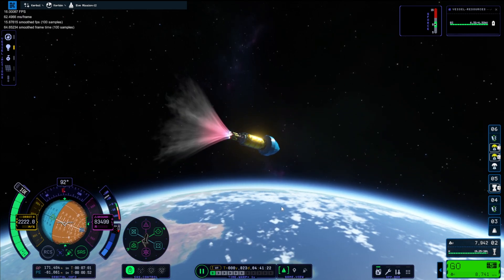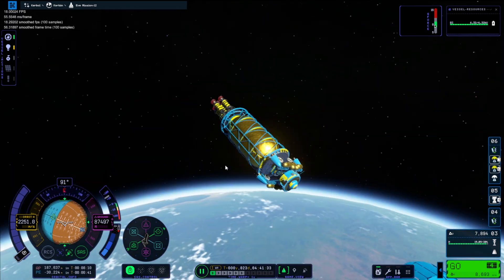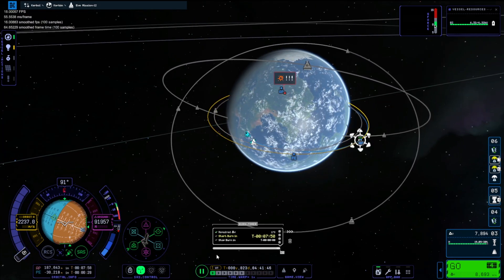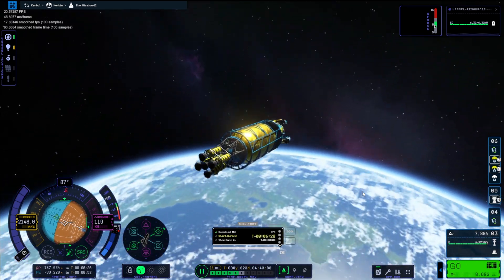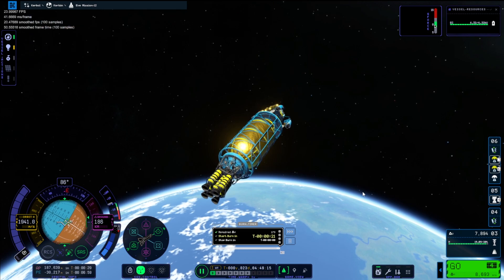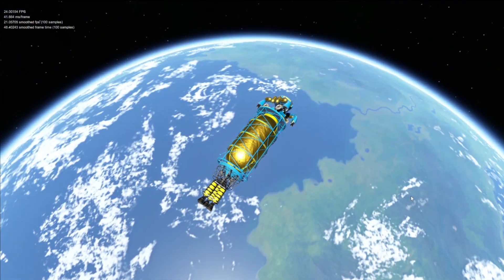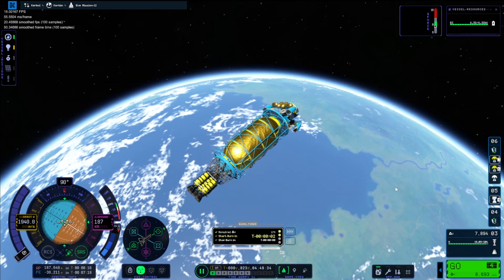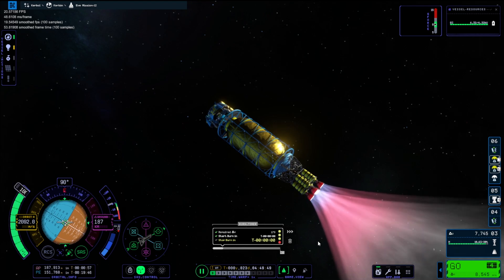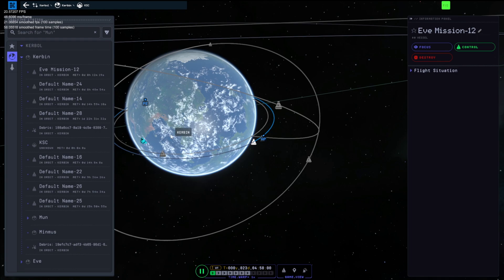We're on to the second stage fuel now - the type of engines which I think are really overpowered. Obviously you've got to be able to use these engines to do interstellar travel and stuff like that, so it is making the game a little bit easier and scaling over time. But yes, there we go - we are in orbit.